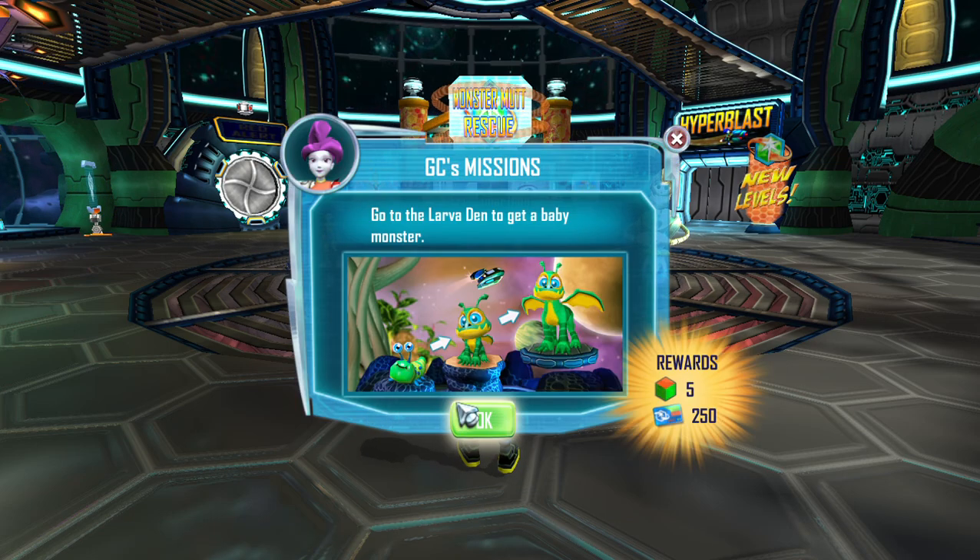My name is GC. That stands for Galactic Commander. As the commander of the space station, it's my job to make sure all the blasters are prepared.